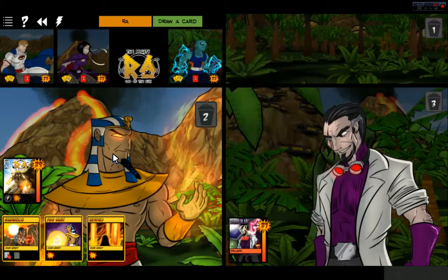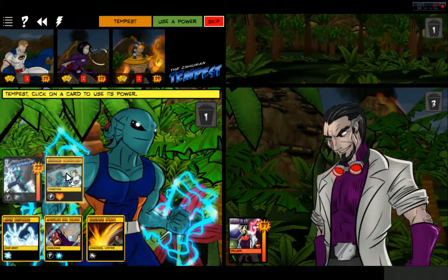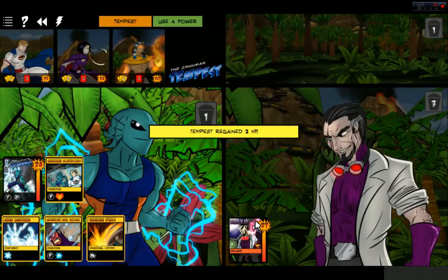Destroy one target with two or fewer HP. Shielding Winds, Hailstorm — let's do more cleansing. All non-hero, one projectile damage. I need to keep the heals going. Baron Blade's not taking any damage this turn, but that's fine — it's not a big deal.